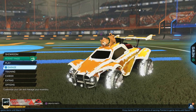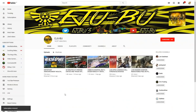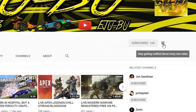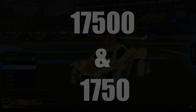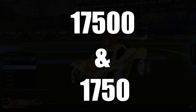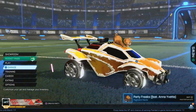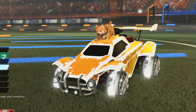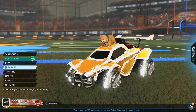Do you want to win some Titanium White Dracos? As you can see on this car in front of you, if you want to win a pair, all you have to do is subscribe to the channel - subscribe to EJUBU, click that subscribe button, hit that notification bell. Also go subscribe to Lockheed345 and hit his notification bell too. He actually donated these White Dracos for the giveaway, so huge shout out to him. Once I get to 17,500 and he gets to 1,750 subscribers, we will be giving away these Titanium White Dracos. All you have to do is be subscribed and hit the notification bell - that's all you need for your chance to win.